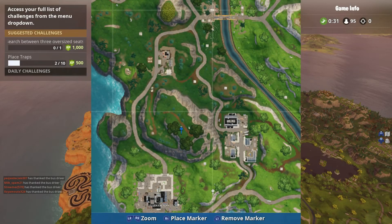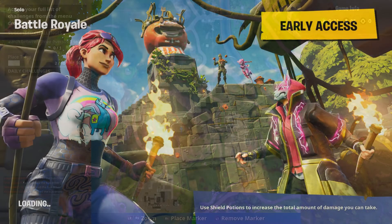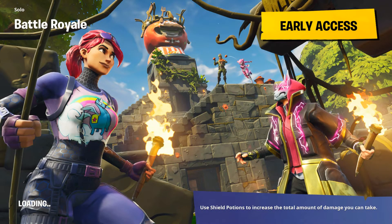For the three oversized seats challenge, you will want to land between Flush Factory, the big chair, and the south part of the map, and then between those two and the factories to the right. If you land on top of that big mountain where the pin is dropped, you will see a gray patch of dirt — that gray patch of dirt has the battle star on it, so go there and search it to complete that portion.